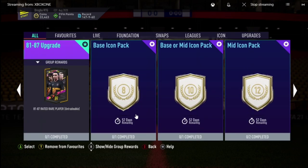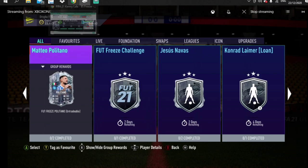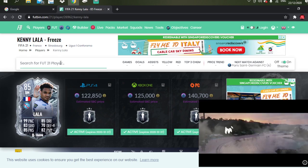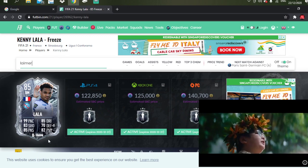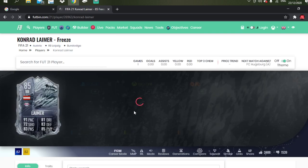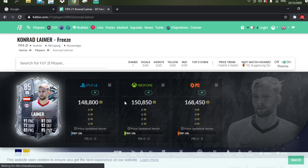That's the only thing released that day, so it's going to be a very short video. I don't want to make this too long, so let's have a look at the guy — Conrad Lima, a very popular player, very very popular. He's more popular than the last guy we just did, and he is going for about 150k.